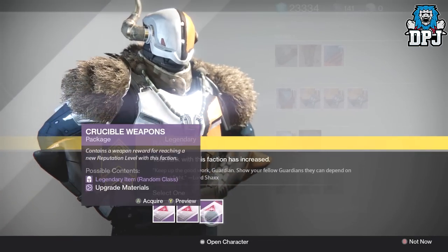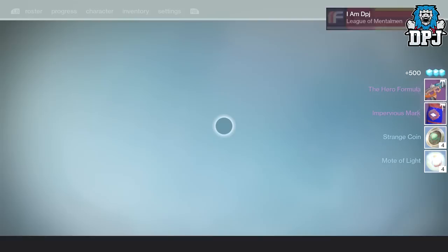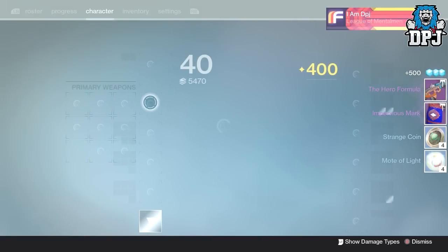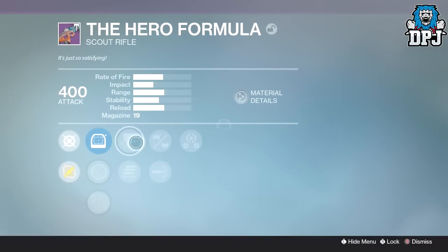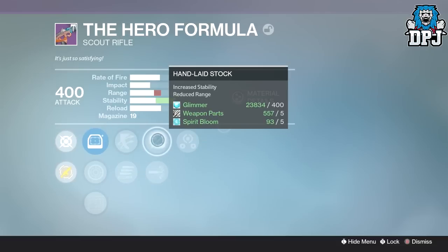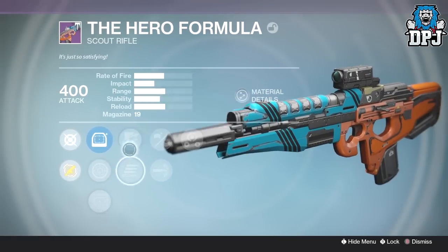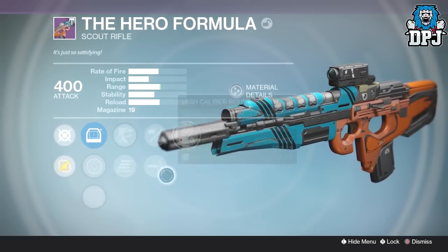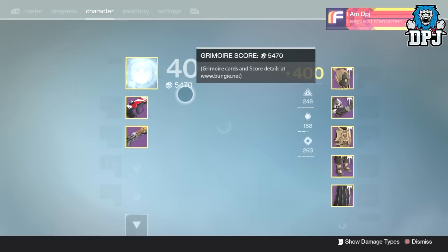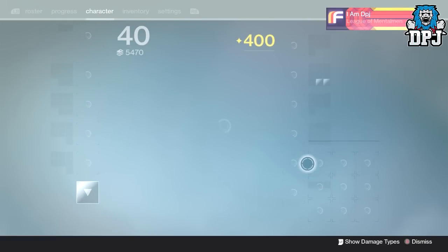Okay let's go - the Hero Formula, that is it. We've got Outlaw and Third Eye. Next we've got High Caliber Rounds, Hand Laid Stock and Third Eye - it's got stability which it needs because it shoots pretty quick but I've got perfect rolls of that, don't like it. And what was on that class item? Let's quickly check that out.